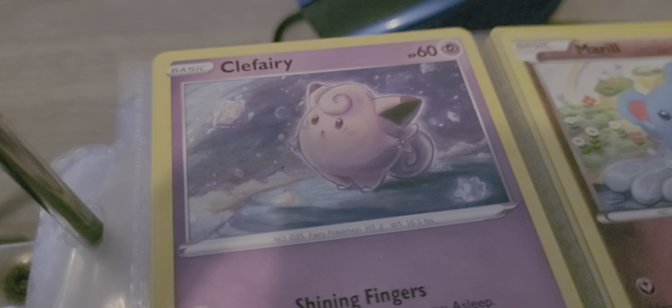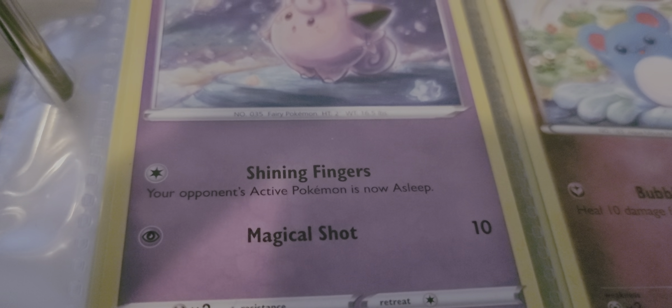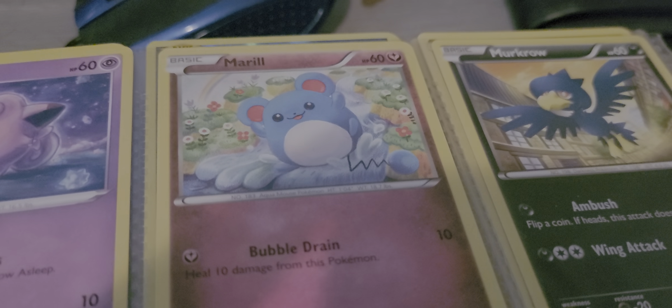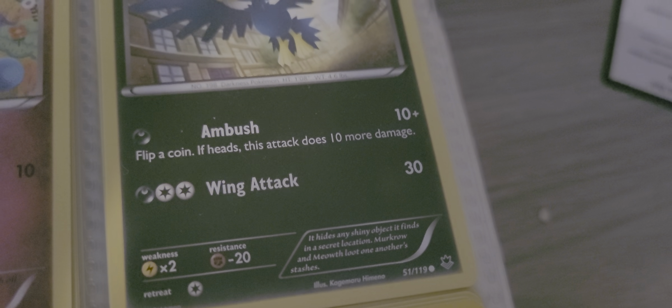Over here we have another Kulthari with Shining Fingers and Magical Shot. We have Murill with Bubble Drain as its attack. We have Murkrow with Ambush and Wing Attack.